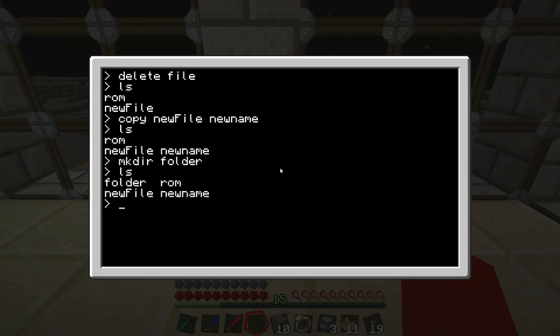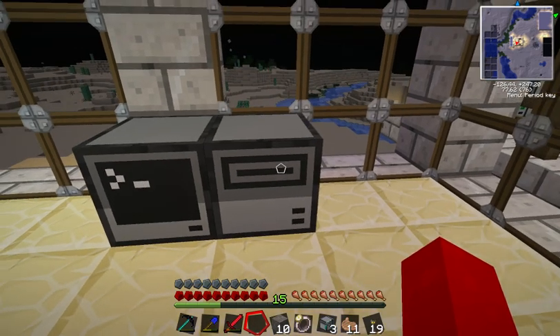Now when we enter our computer, you can see all the old stuff is still here. To access the disk drive, we can do LS again. As you can see, we have absolutely nothing new — only the old things from the previous tutorial — and that's because there's no disk in the disk drive.